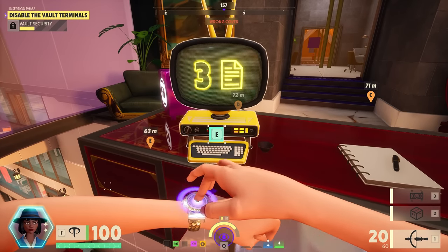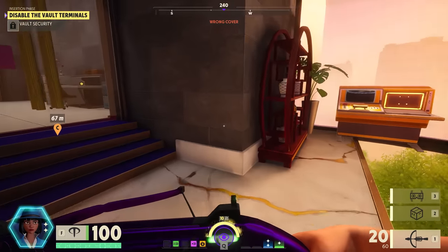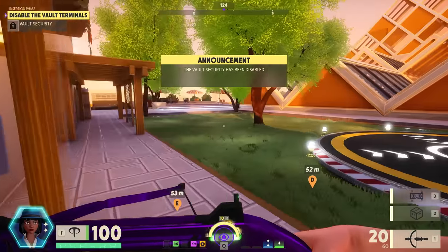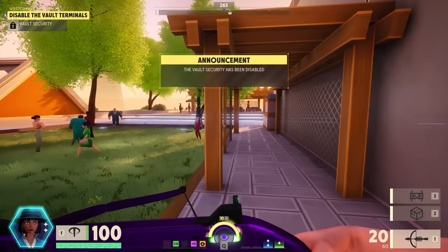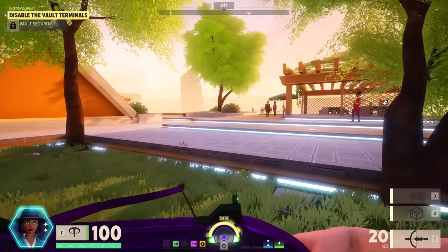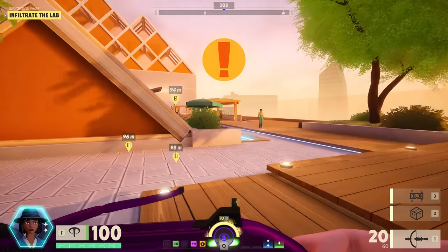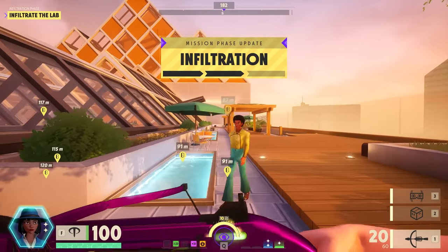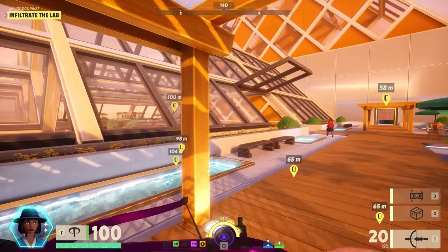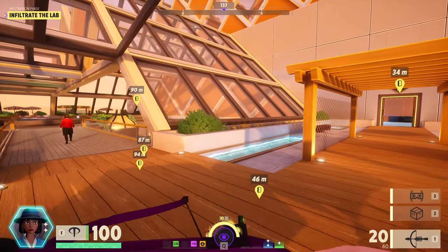Someone got a terminal after me. Vault doors should be open in a second. Gotta be careful because any one of these civilians could be a player. Vault open — time to infiltrate. I was the first to find a vault terminal so hopefully I'm the first in there.